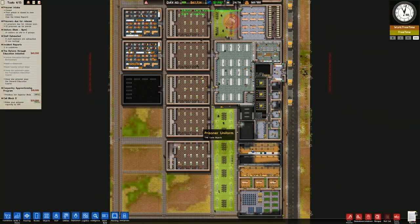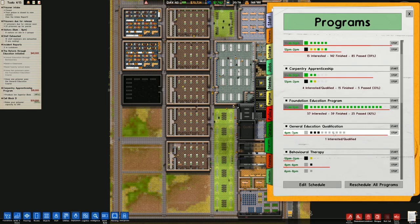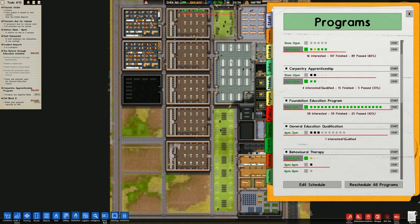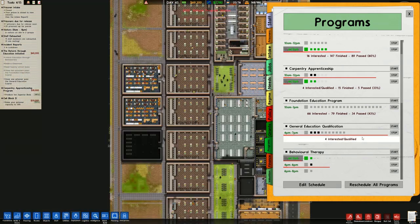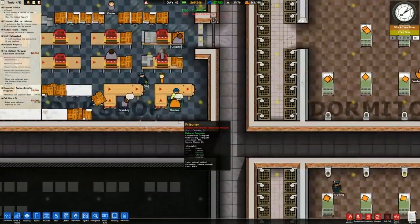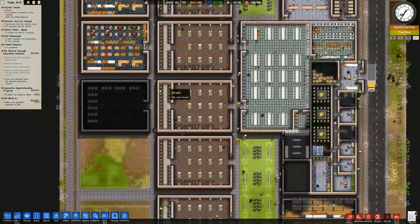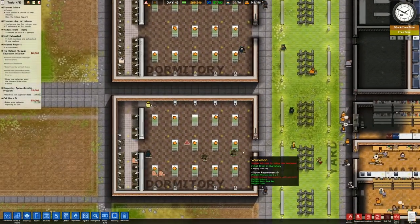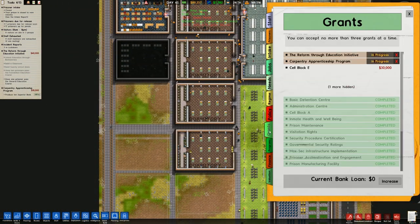In terms of grants, we have three on the go. The Reform Through Education Initiative will hopefully be done shortly. Carpentry Apprenticeship has produced 10 superior beds - it's unlikely we'll get that done soon, but people are getting trained at the carpenter tables. We've raised the capacity to 200, which basically completes as soon as this is a legitimate building. Let's go over to grants once more and go for Cell Block E - raise capacity to 500, not something we'll get done soon but certainly something to plan for.